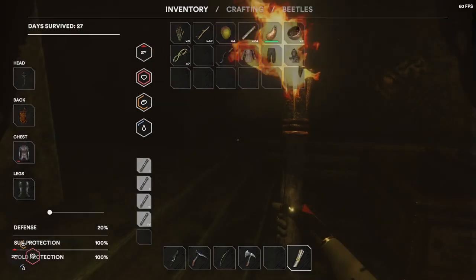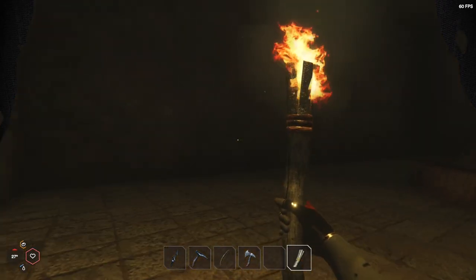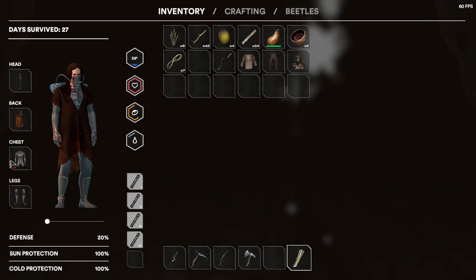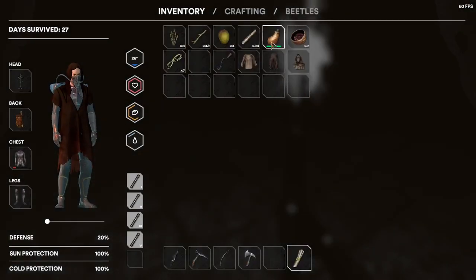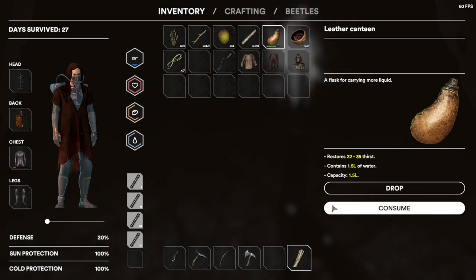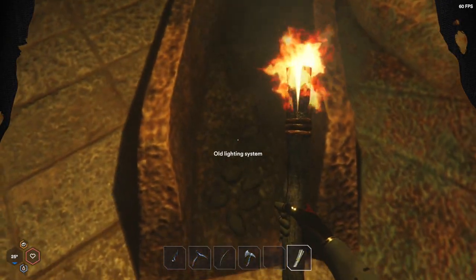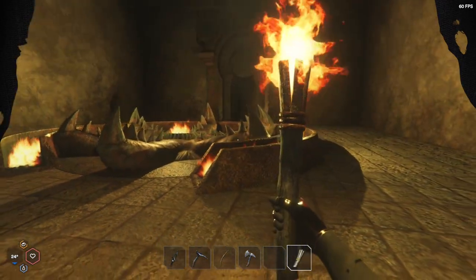Now we've got the cedar suit on we can light this as well. It was bugged before, but with the cedar suit on we should be able to jump — there we go, sweet. You get this brilliant armor which, to be honest, you don't really need to make the other armor, but it's kind of cool — I might still make it anyway. Let's have a quick drink because we're getting a little bit thirsty, and we'll have a bit of mango as well.